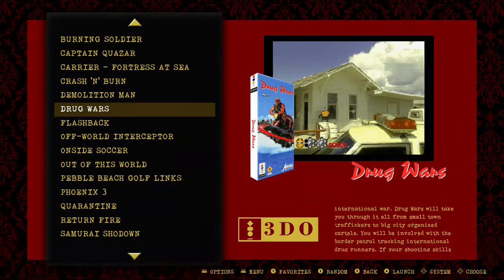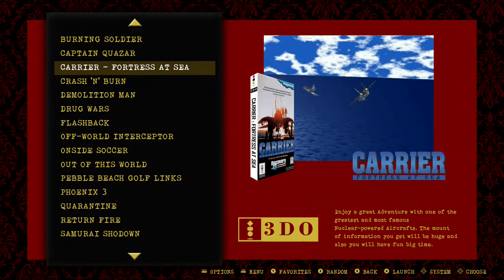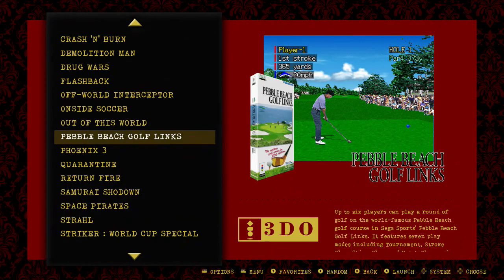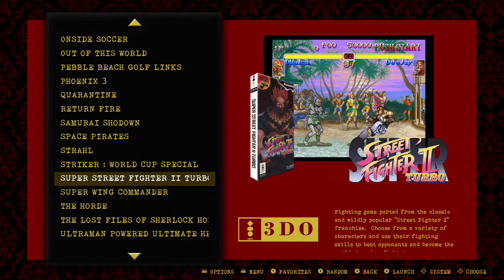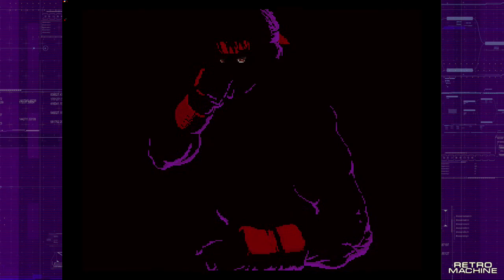Always remember that the Pi 4 needs some overclock to work with systems like 3DO, Saturn, and some other ones, whereas for older systems you can just stick with the default clock. The games on 3DO that you see there work well. For example, Street Fighter 2 — I'm not going to do intensive gameplay on this video because that's not the focus.